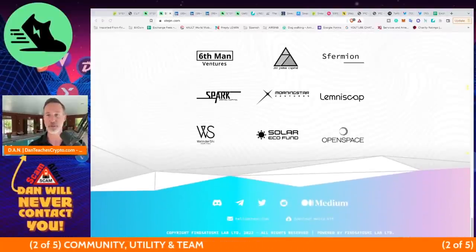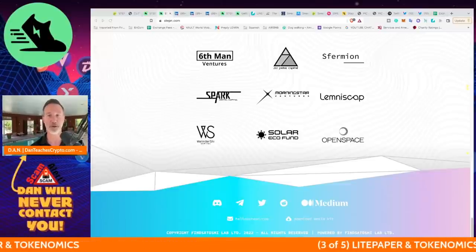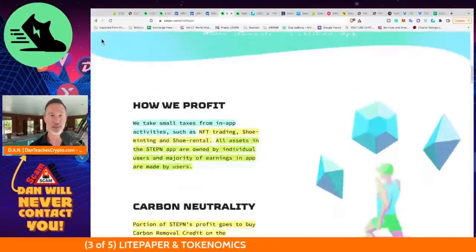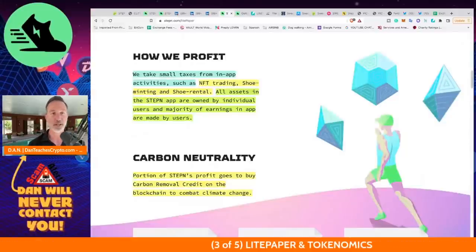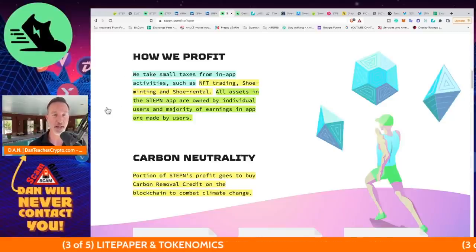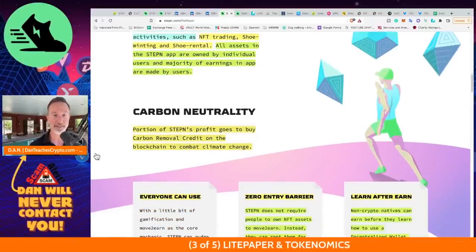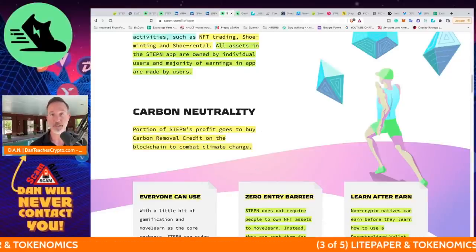Now let's get into the nitty gritty — the light paper and tokenomics. The big question I always ask is: how do these guys make money? They take small taxes from in-app activities like trading, shoe minting, and shoe rental. All assets in the STEPN app are owned by individual users, and the majority of in-app earnings are made by users. They also put a portion of profits into carbon removal credits on the blockchain to combat climate change.